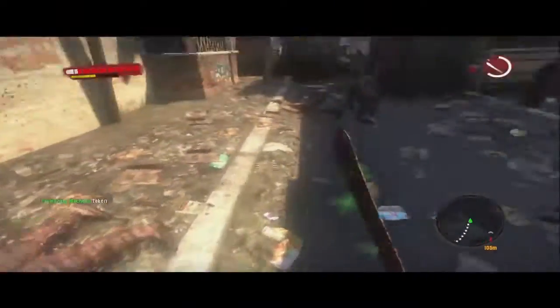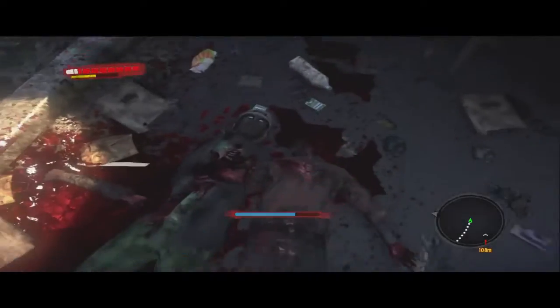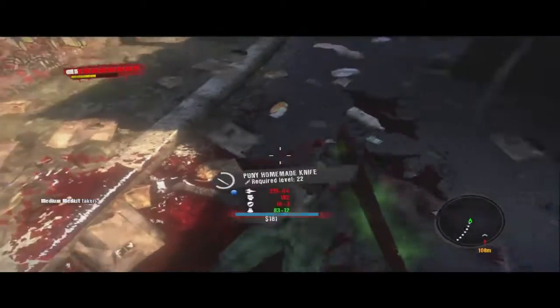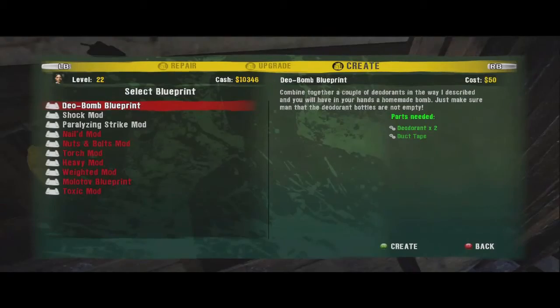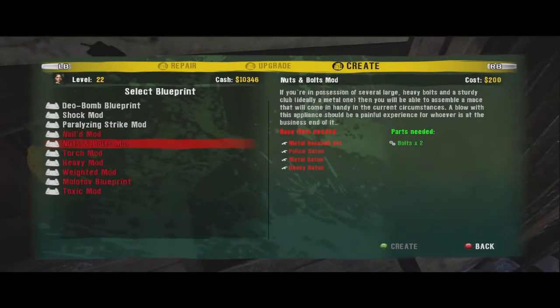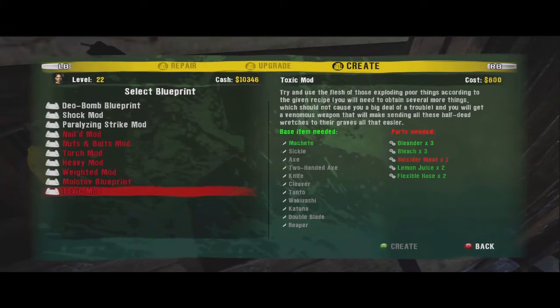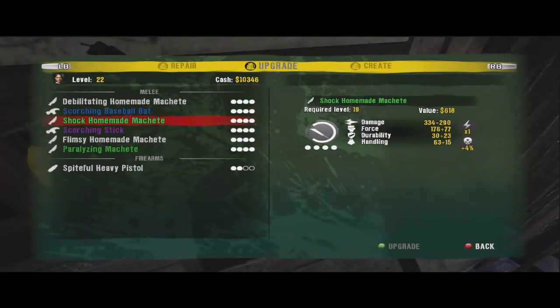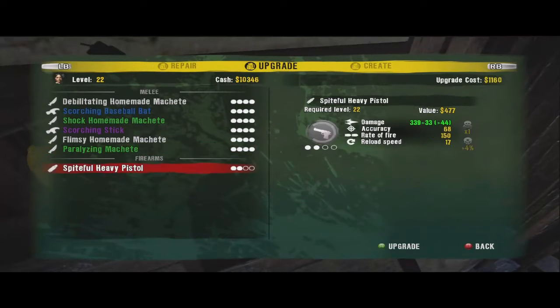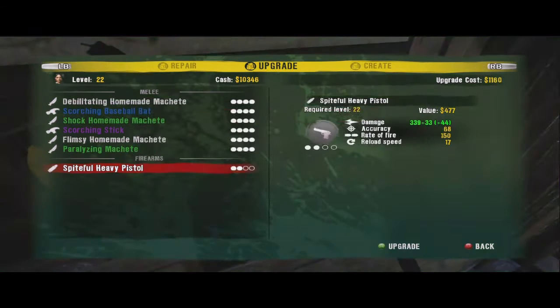Just a bunch of different things to upgrade your weapons. You can upgrade your weapons in a regular fashion, upgrading the damage, the durability, that sort of thing. Or you can use these parts to make a mod for your weapon — for example, you can turn a baseball bat into a baseball bat with nails all over it, or barbed wire on it.